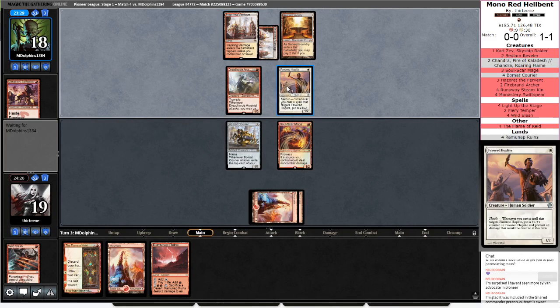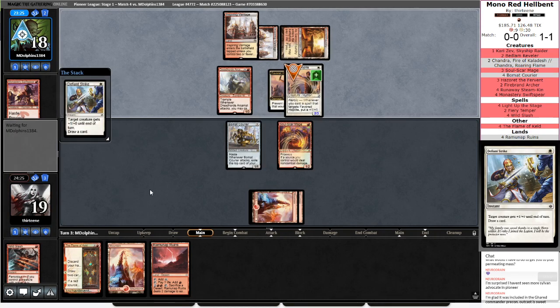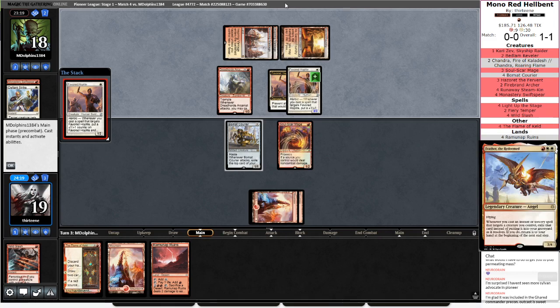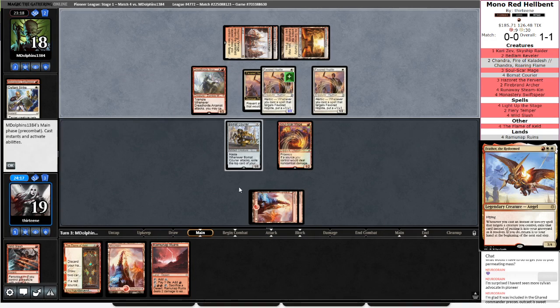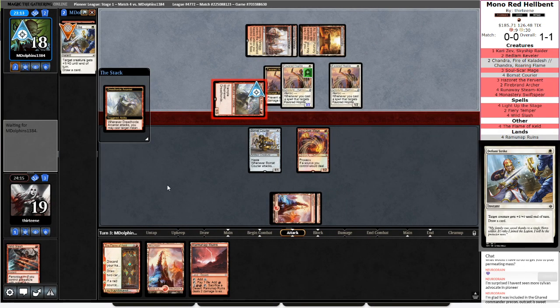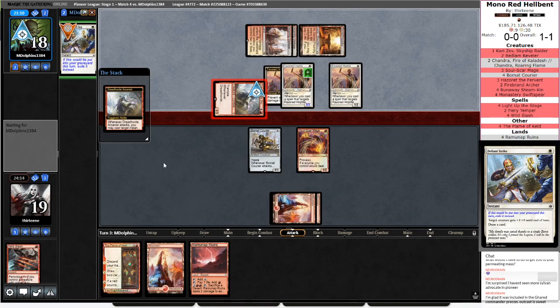This looks like it might be Feather. This is totally Feather. Opponent is playing a deck around Feather the Redeemed. Feather is going to rebuy all these buff spells that opponent is playing, like Defiant Strike. Then Dreadhorde Arcanist will be able to cast them from the Graveyard, so this Defiant Strike is basically a draw two, give plus two.